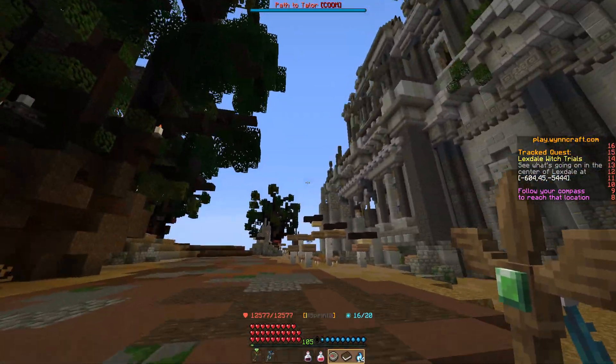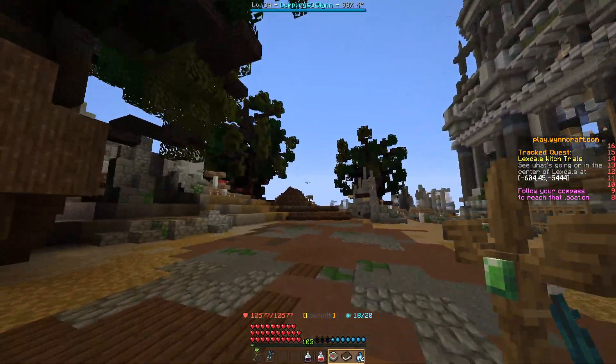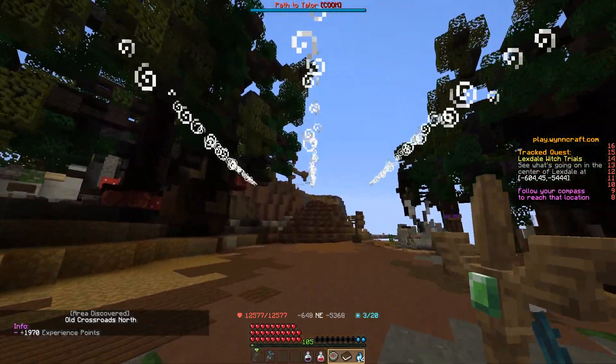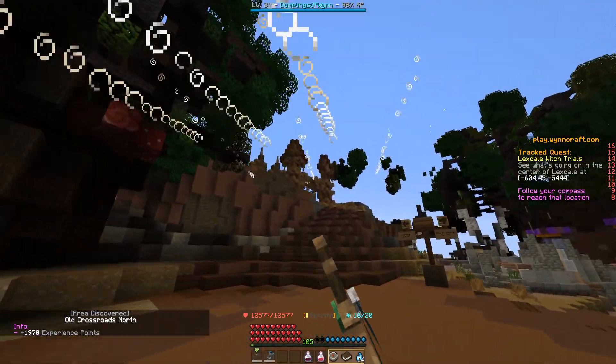See what's going on in the center of Lexdale at those coordinates. I'm going to right-click the quest in the quest book to enable the quest tracker. We can see the beacon in the distance. I'm starting in Gullyboard and we're going to make our way through the eastern exit and then follow this road until we reach Lexdale. There are a few mobs in the forest, so you can also expect to probably have to fight on your way to the quest. We're passing this large church here, or the House of Talor I think it's called, and Lexdale is just up here.